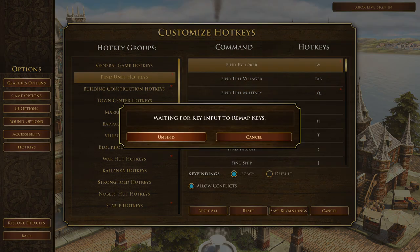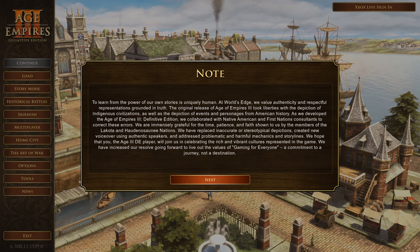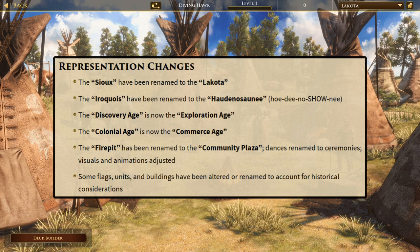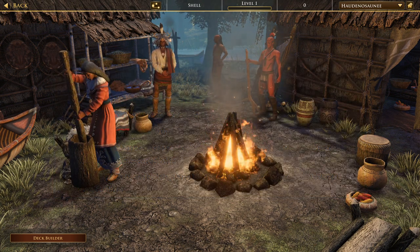They also have a really cool accessibility tab intended to help people with color blindness but it's also a great feature on its own. Basically it lets you customize player colors, though I'm not going to lie, this has already led to some confusion online where my color for player 5 might be different than somebody else's — but I'm still a big fan of the option and it's extremely intuitive to figure out how to use. Another change — and in fact the very first thing you see when you start the game — is a note about representation, especially of North American tribes. There have been a few renamings like Sioux to Lakota, Iroquois to Haudenosaunee, Discovery to Exploration Age, Colonial to Commerce Age, and the fire pit is now the community plaza. Various flags were also changed for historical reasons, all of it to make the civilizations more historically accurate as well as reflect how the zeitgeist around colonialism has changed since 2005.